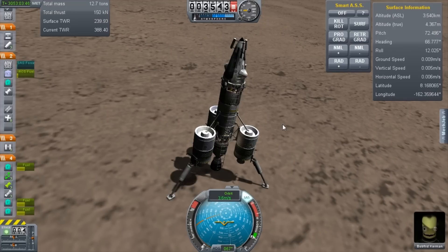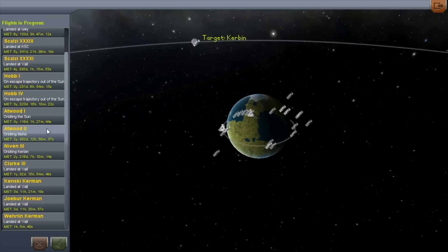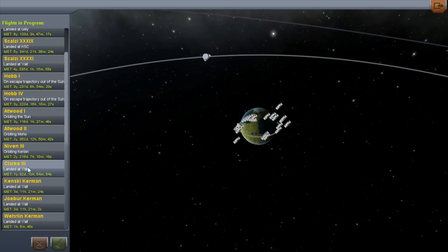Does anyone else have any other suggestions for fun things to do in 0.18? Until 0.18, I'm now essentially going to start focusing on planning for it. I'm going to start designing and coming up with an idea for my low-curb-in-orbit space station — that's going to be my refueling stop for interplanetary missions. With the Scalzi system, I got something like 120 tons into orbit. Is it the Clark system? I can't remember what I get to orbit with them. The Clark launcher system is much better than the Scalzi launcher system.